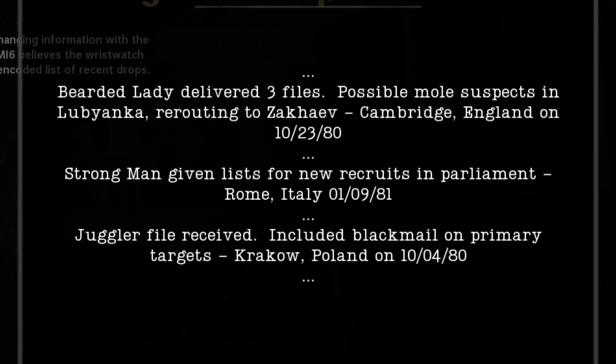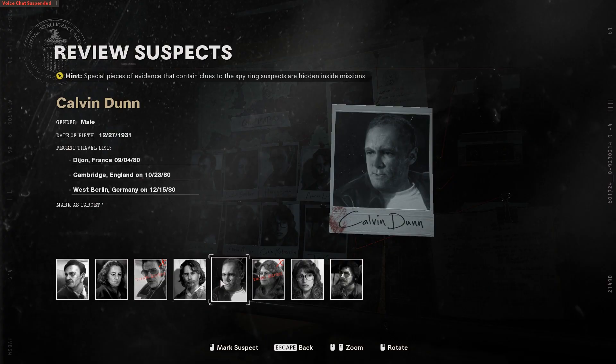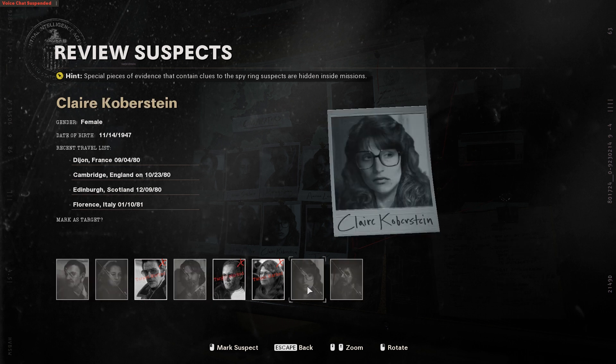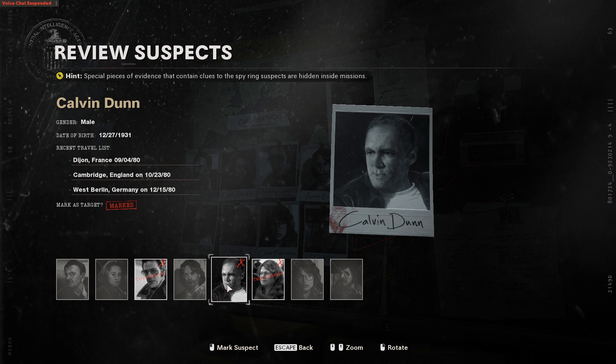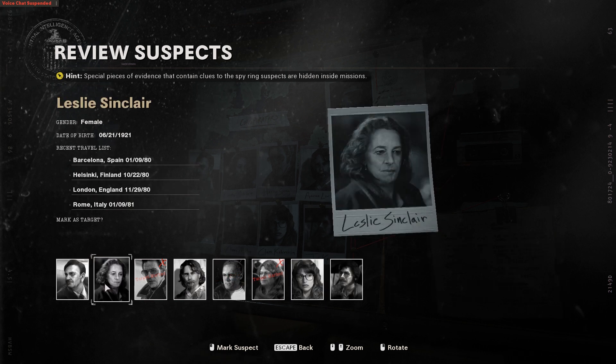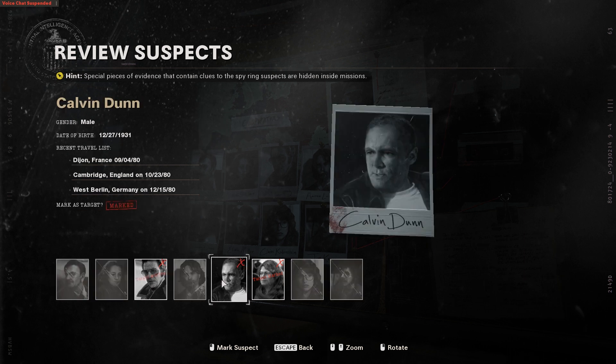Moving on to the third and final suspect: starting with the dead drop list from the wristwatch, we finish with the Bearded Lady. The Bearded Lady has a date of 10-23-80 and a location of Cambridge, England. Calvin Dunn has that date and location, and Claire Koberstein also has that date and location. Since they're opposite genders, we just use the cassette tape — the Bearded Lady is a male. So we cross off Claire, leaving Calvin Dunn as our third and final suspect. Our three confirmed suspects are Harvey Spray, Calvin Dunn, and Eliana Miller.